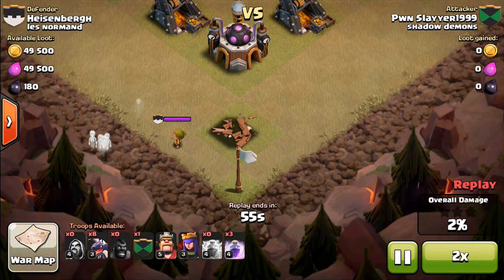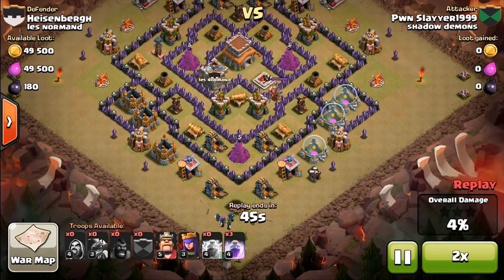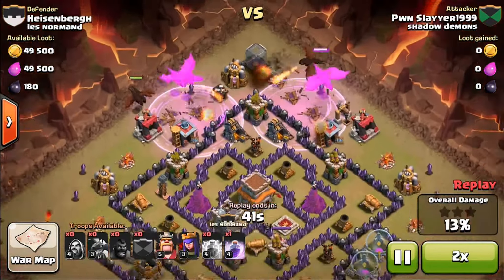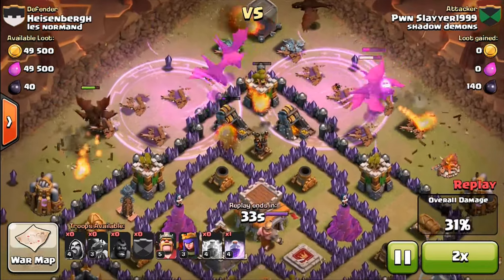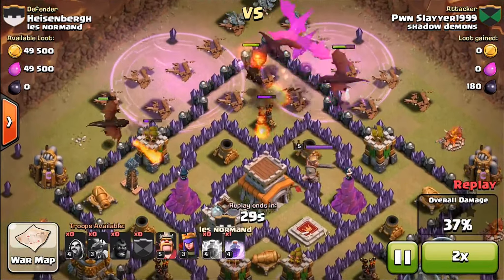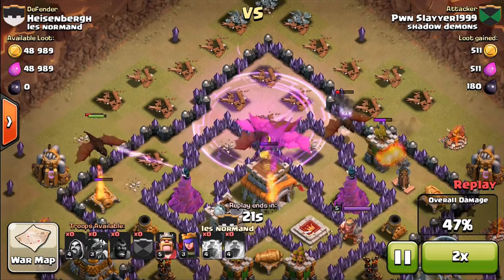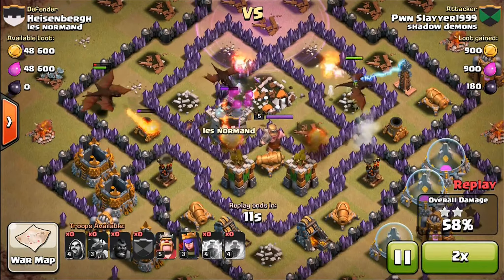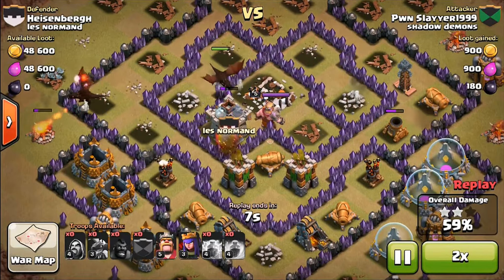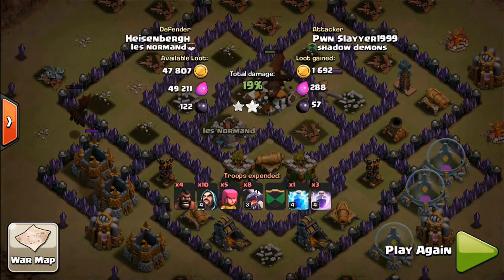He drops his clan castle just to take out the rest — I don't know if I would have done that. He dropped the dragons up here, and he has a couple Rage Spells and a Lightning Spell. He throws that perfect Rage Spell — that was a really nice Rage Spell. He got the Town Hall, and it looks like he's gonna get the 50%. Those air defenses are going to take those guys out. They're pretty strong, so he just gave up.